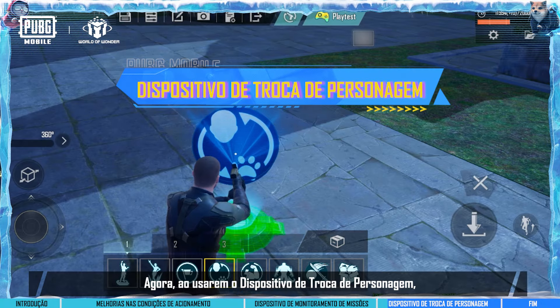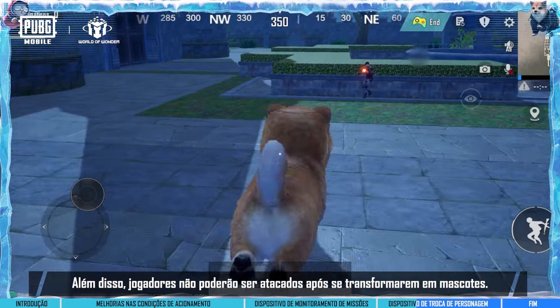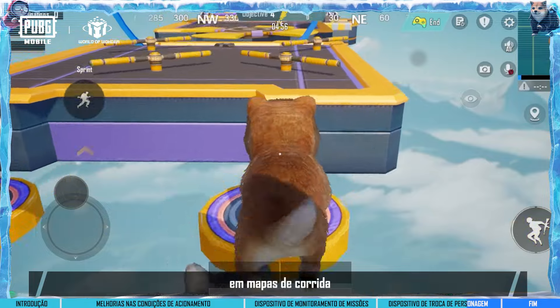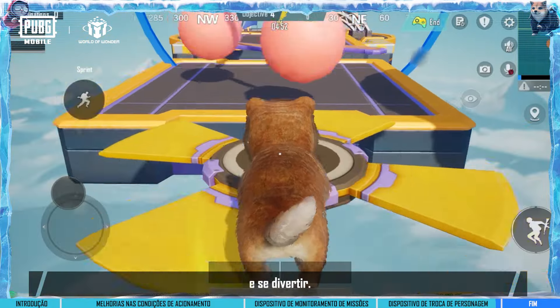Now, when creators use the character switch device, they can adjust the size of the companions. Additionally, players cannot be attacked after transforming into a companion. Players can use the character switch device in racing maps to set up a companion race as a fun twist.